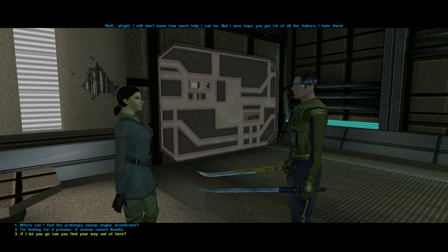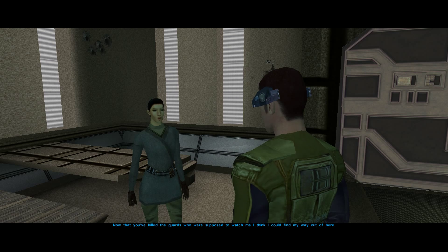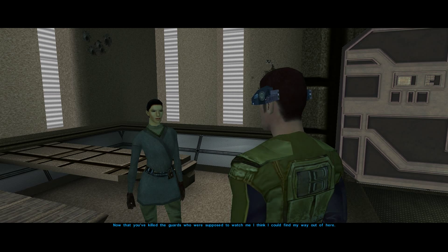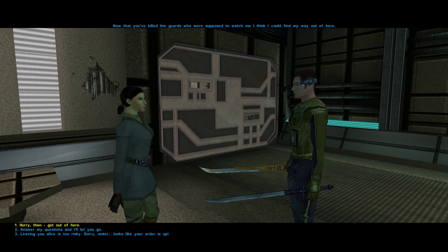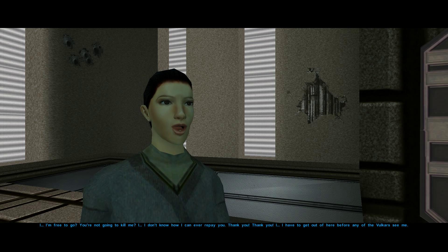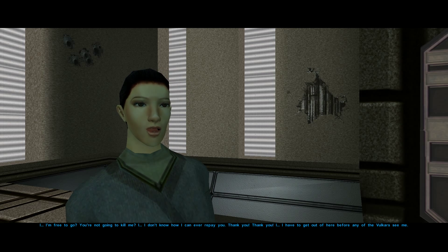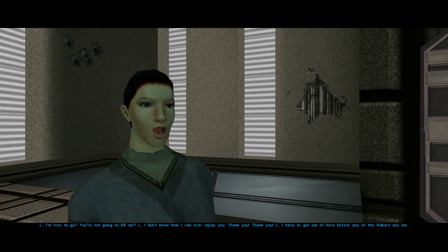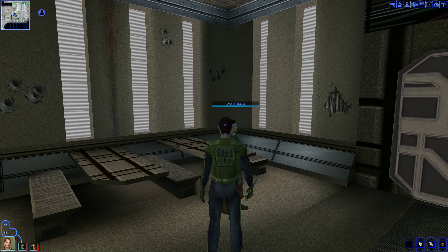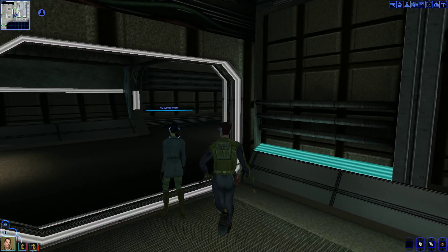I already know what both of those are. 'If I let you go, can you find your way out of here?' 'Now that you've killed the guards who were supposed to watch me, I think I could find my way out of here.' All right, hurry then, get out of here. 'I'm free to go? You're not going to kill me? I don't know how I can ever repay you. Thank you. I have to get out of here before any of the Vulkars see me.' Go, go, go.